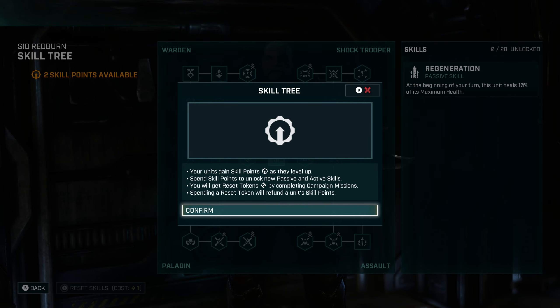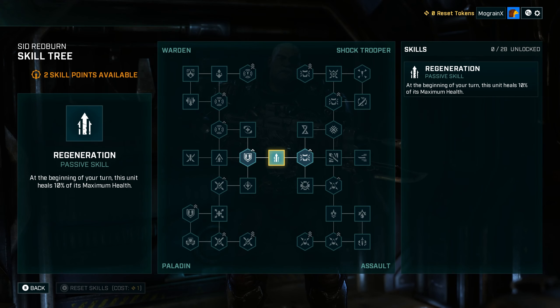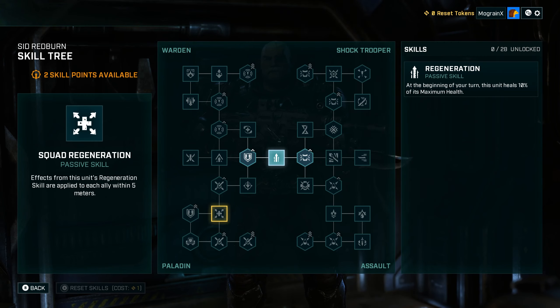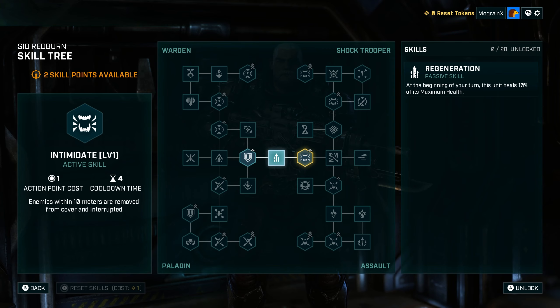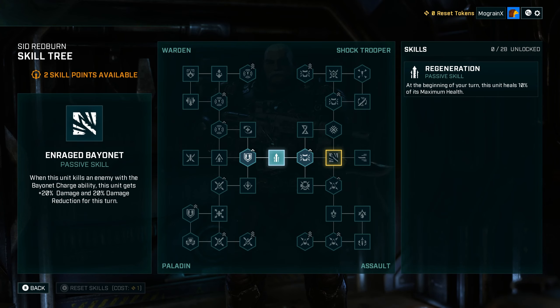Oh wait — skill points! I forgot about that. We have skill points. Skill tree: your units gain skill points as they level up. Spend skill points to unlock new passive and active skills. You will get reset tokens by completing campaign missions; spending a reset token will refund a unit's skill points. We already have a passive regeneration: at the start of your turn, this unit heals 10% of its maximum health. We have four paths: Warden, Shock Trooper, Assault, and Paladin — Paladin looks like some sort of defensive, supportive role.